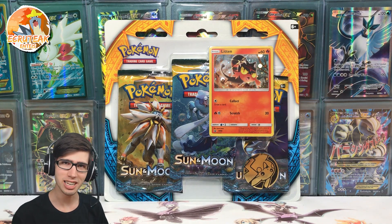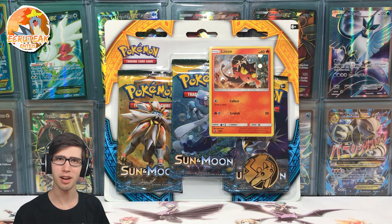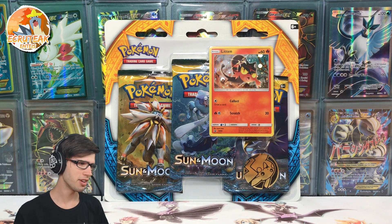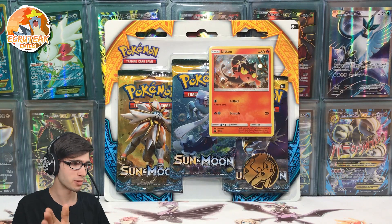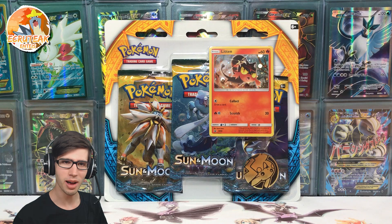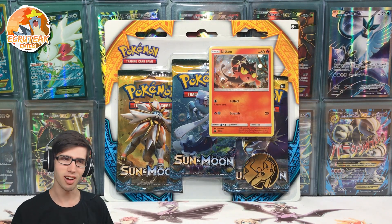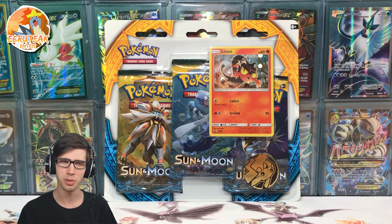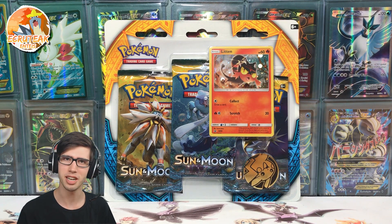Spoiler alert — he pulled a Drampa secret rare, the hyper rare Drampa from Guardians Rising in Week 1, so that's quite wild. If you guys missed out on the Holo Hunter's first week battle, be sure to check that one out — it was pretty epic. But we also won Week 1 as well, so we're in a bit of a face-off between two of the higher point scorers in the MLPB in the Bulu Division.